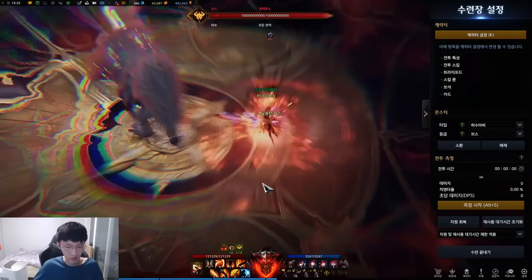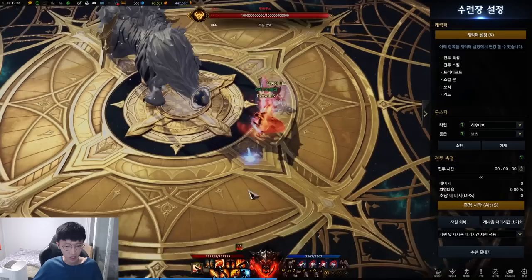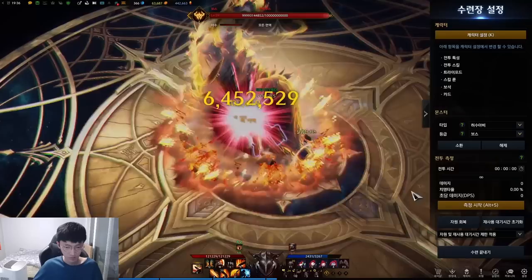In this mode, you get 20% attack speed, movement speed, plus 30% crit rate. You can see the gauge is dropping down. This lasts exactly 30 seconds. There's also a Z key — if you use it, you can use her identity skill called Blood Rust. After her Berserk mode ends, she will get something called Exhaustion for 30 seconds. During Exhaustion, you cannot gather gauge, even though you land the skills.